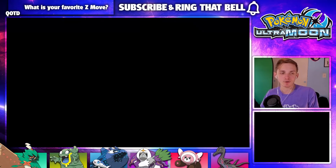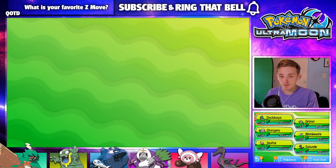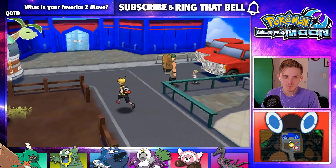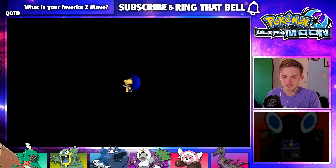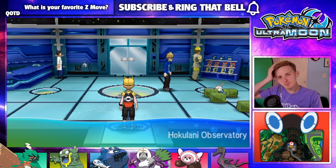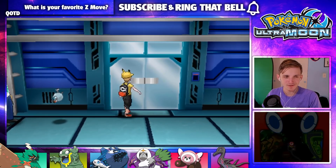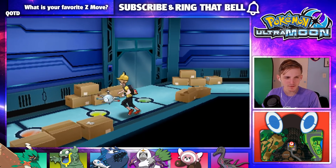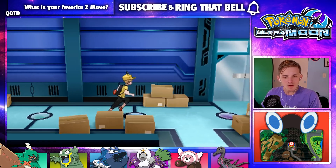Hopefully we're 100% on totem stickers, because that would just be really cool. It would make sense to get this Salazzle right before a trial where you face a Vikavolt, you know — that kind of makes sense. Very interesting. Was not expecting that. I don't know if we were supposed to know that, or maybe it was in a trailer or something. Did I miss anything else here? No, I think I got everything.